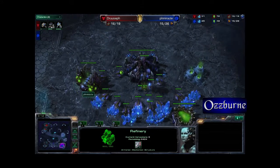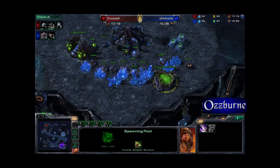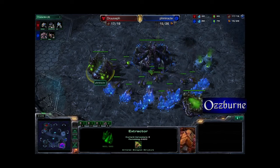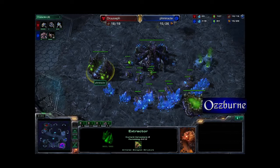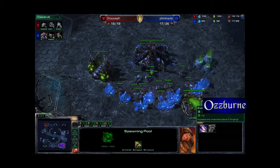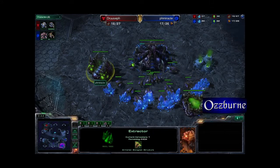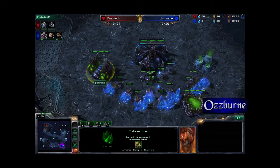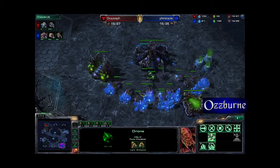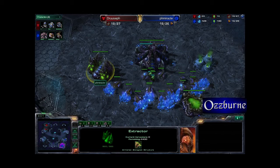Early gas? Well, I guess not early — it's pretty standard. I think it was a 15-hatch-15 pool. So, put that extractor up, put in three. He's got almost 100 Vespene gas mined. Should be coming up right now. What did he take? He took it out beforehand? That's kind of strange. But he's got the gas for it now, so we'll have to see what happens. He has taken all of the harvesters out of the gas, as you want to do.